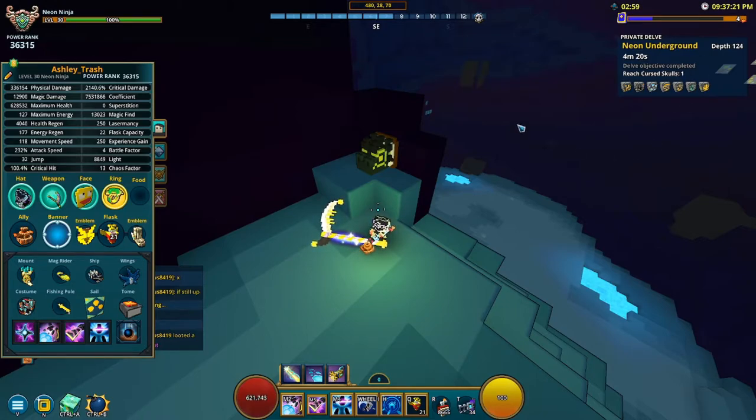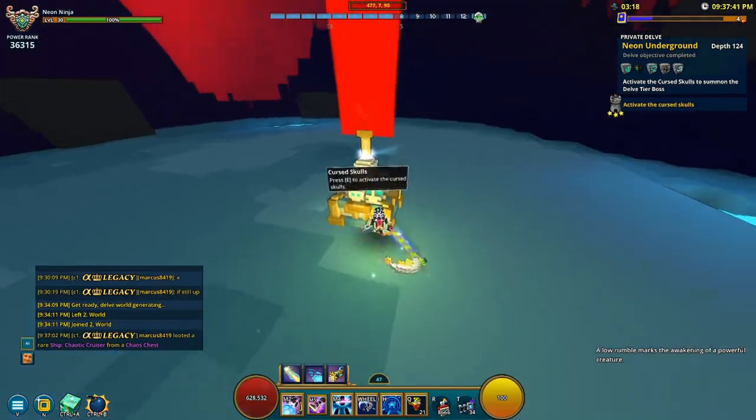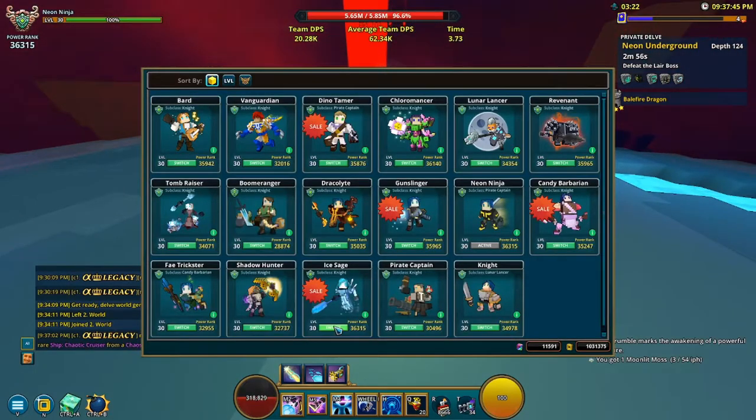In order to get the biome memento you have to go until you see a shadowy vault. So this is my first floor, 125 would be my second, and 126 would be my third. Whatever biome the third room's shadowy vault says, you have a chance of getting that biome memento. I'm going to fight the boss and see if I get lucky — it is random whether you get it or not.